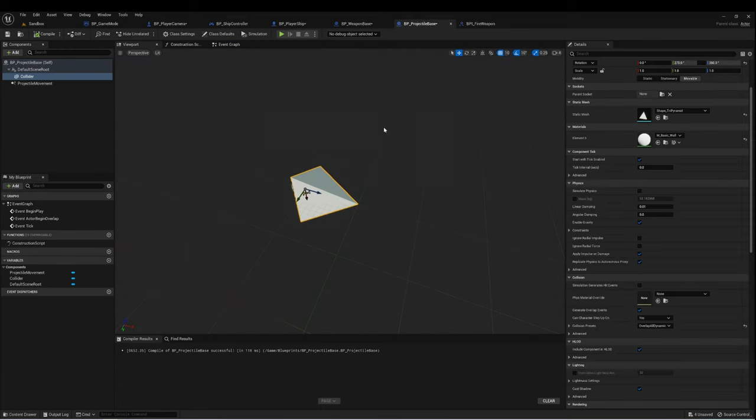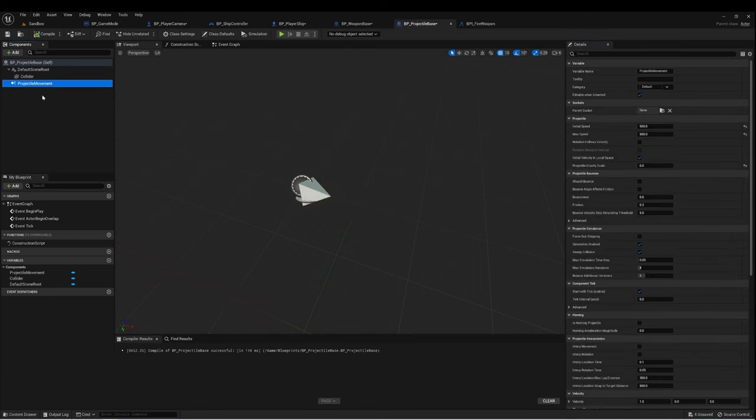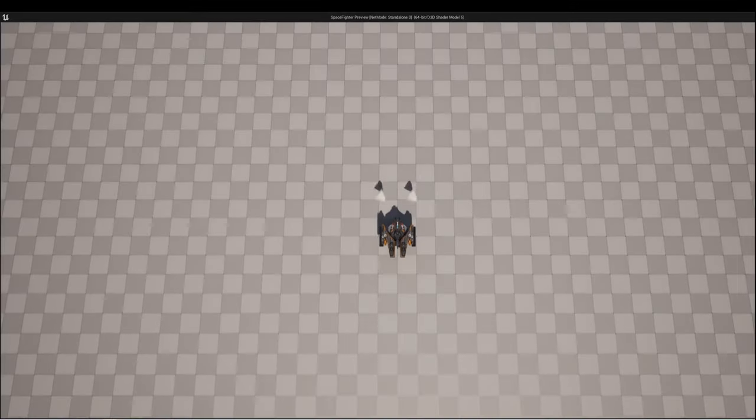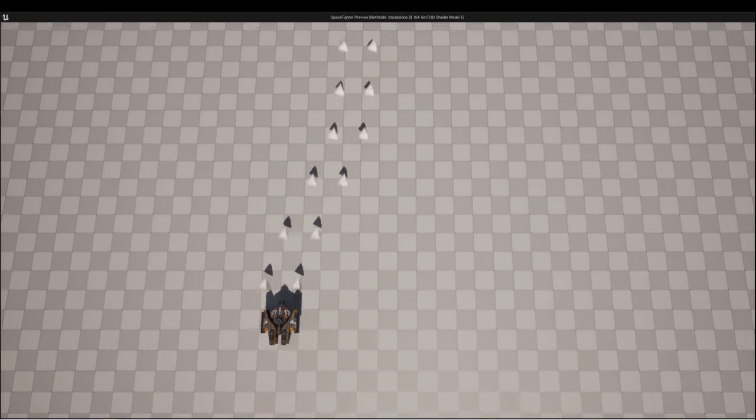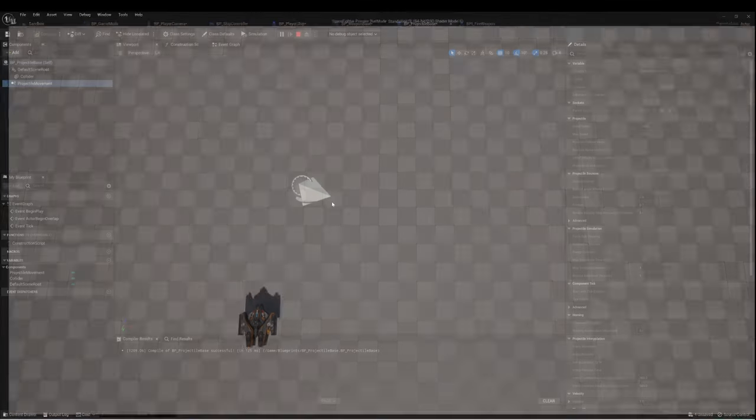Now you can take a few minutes to clean things up. I think the collider is a little bit too big, so I'm going to reduce the size to 0.5 on each axis. I'm also going to go to the projectile movement and speed it up — let's try 1500. That's looking pretty good.